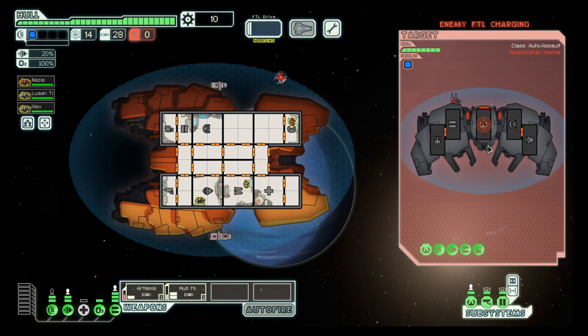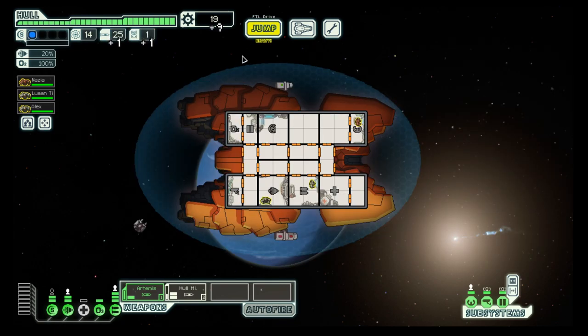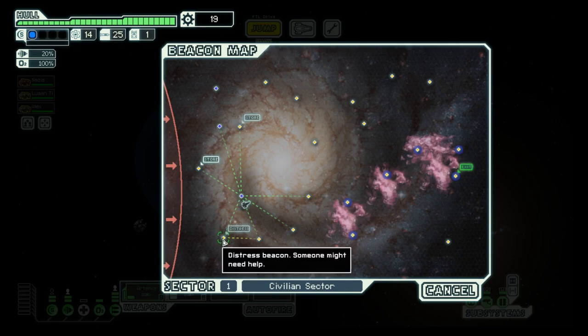A ship that cannot hurt us, because they only have beam weapons. So at least they will not get by. Then we need two more hits. One more and they are gone. We got one missile back and there is a distress.